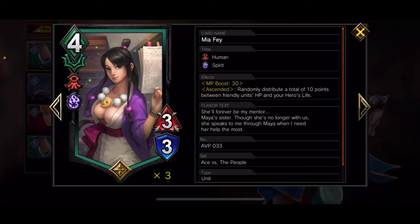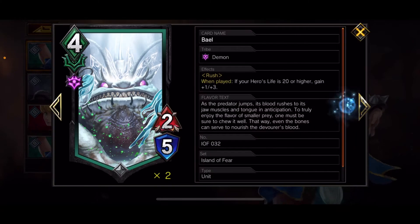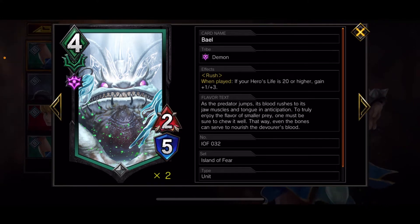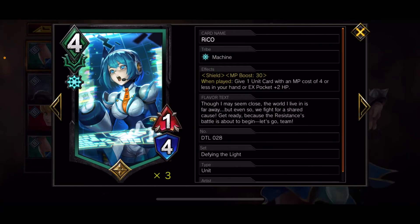I run three Mia — she's a human and a spirit with MP boost 30. When she ascends, her ability is to randomly distribute 10 HP between friendly units and your hero's life: keeping you alive, keeping your units alive, or both. The next unit is Bale — he's a demon with rush. When played, if your hero's life is 20 or higher he gains plus one plus three, so he's a good starter who pokes early. Basically your opponent has to deal with him early and waste resources to get rid of a 3-8 on board — or a 3-10 if he got a buff from Rico.